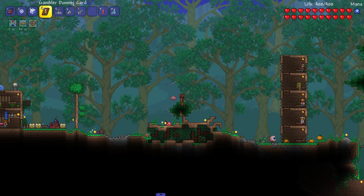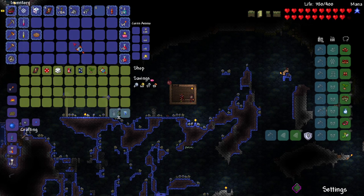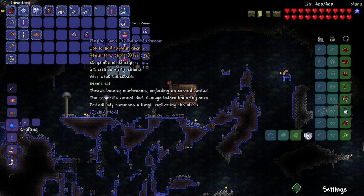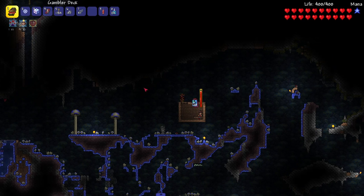New card — Gambler Elemental: card attacks will afflict enemies with related debuffs. Cards already inflicting debuffs will have them last longer. That sounds useful! Also got a Pine card — Glowing Mushroom, 28 gambling damage. Throws bouncy mushrooms that explode on second contact; projectile cannot deal damage before bouncing once. It also periodically summons a Fungi. Add it to the collection!